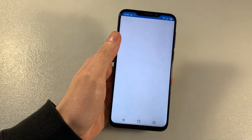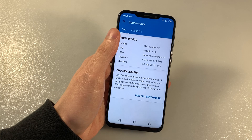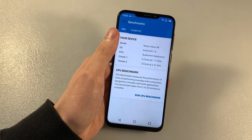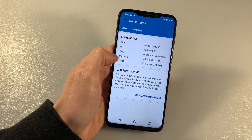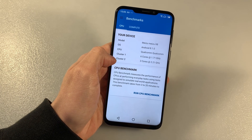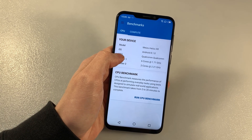Open Geekbench 5 to look at system information and talk about the CPU. CPU is Qualcomm Snapdragon 710, this is an octa-core with CPU speed 1.7 and 2.2 GHz, 6 plus 2 cores. Geekbench score 660.